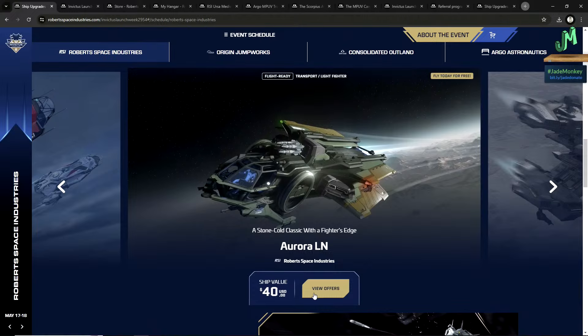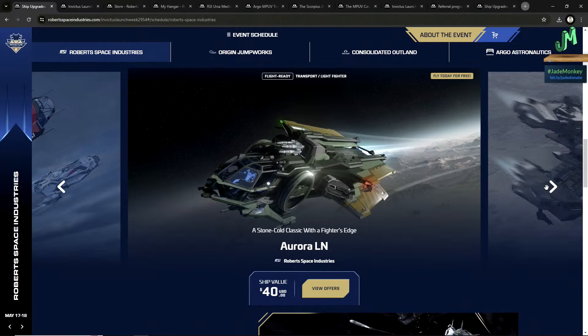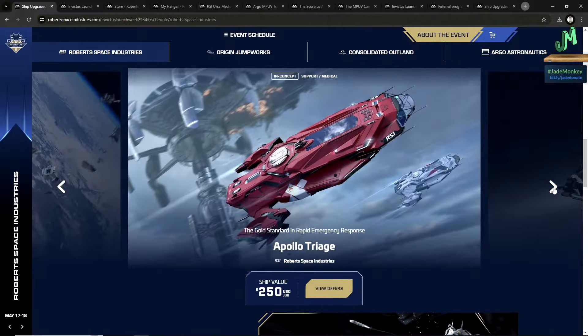Next is the Aurora LN. This is always available in the store year-round, but this special has it for $40 with 120-month insurance. This is an early ship — it's the fighter variant of the Aurora. A lot of times you use your starter to make money to buy what you really want. Once you have a better ship you rarely go back to this one — or you buy it if you've died and need to retrieve your stuff. It's good for that, or good to upgrade from. Mostly good for PvE with a little bit of PvP.